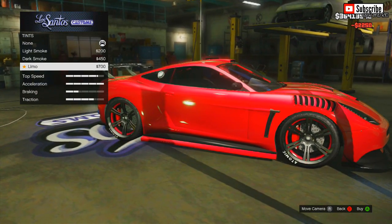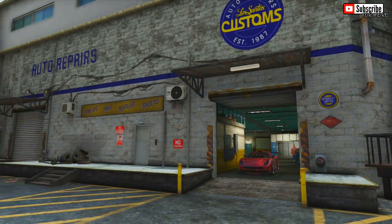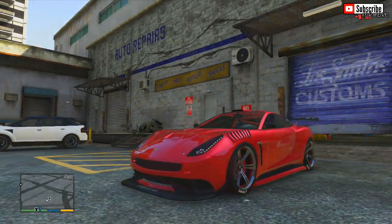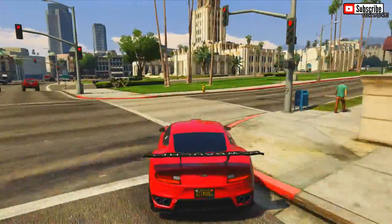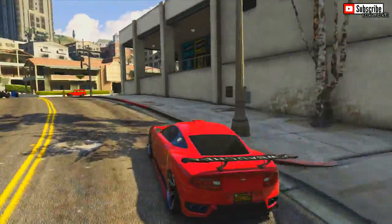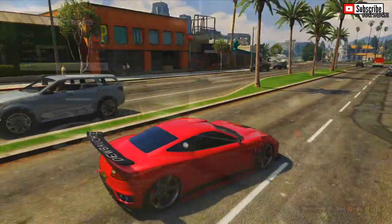Next we have the Massacro. The front face of this car is comprised of a range of curves and the bumper is dominated by four grilles. There's not really much to say about it — for me it kind of reminds me of a spin-off of the Rapid GT. The Massacro costs a quarter of a million GTA 5 Online dollars.